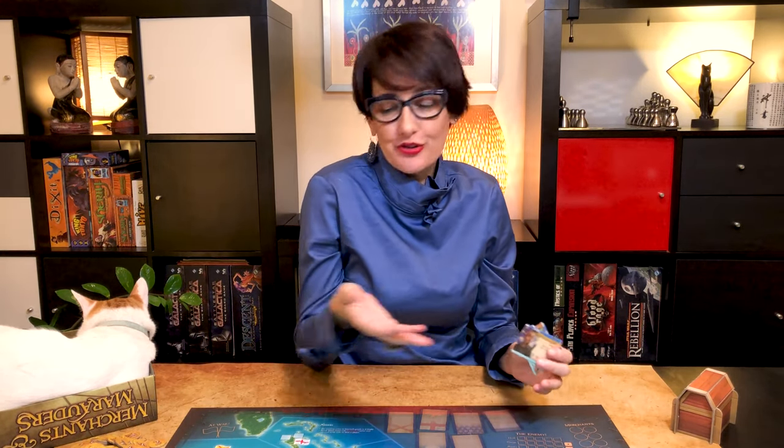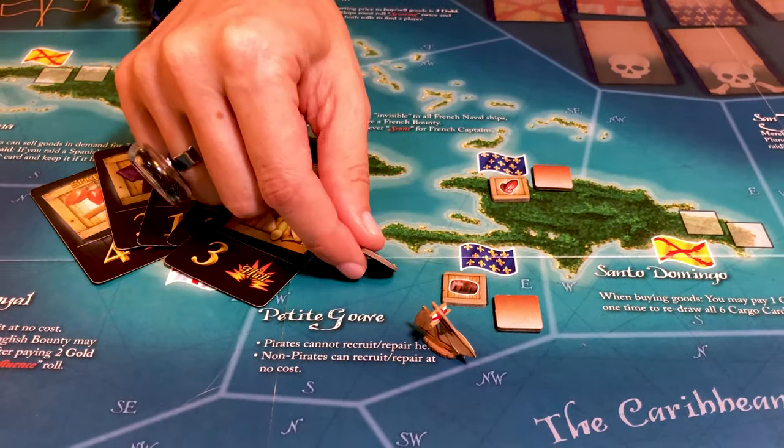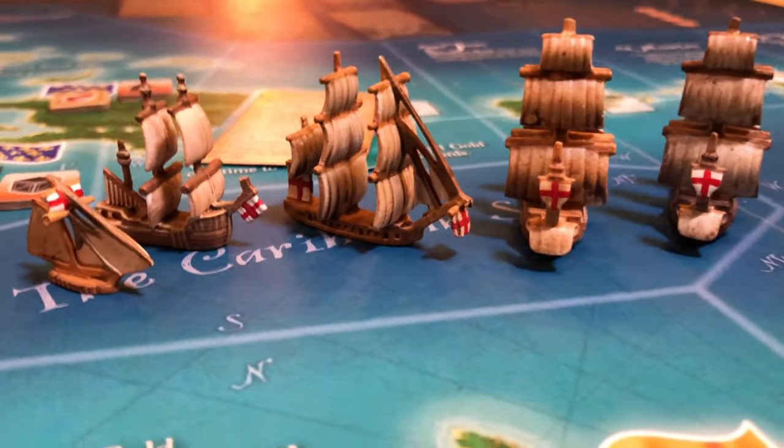In Merchants and Marauders, two to four captains decide to go on an adventure. They take command of their ship and set sail from their hometown in the Caribbean as traders of bananas, sugar, rum, and cocoa. En route, they will find fortune and glory either through trade, plunder, battle, exploration, believing in crazy stories, or completing heroic missions. Their ships will grow with their fame and fortune, from Nassau to Trinidad.